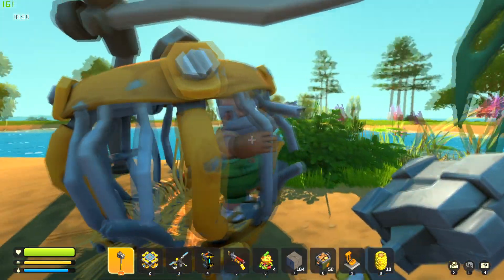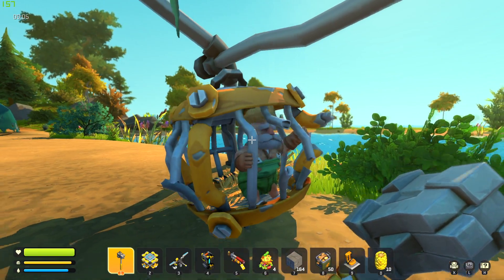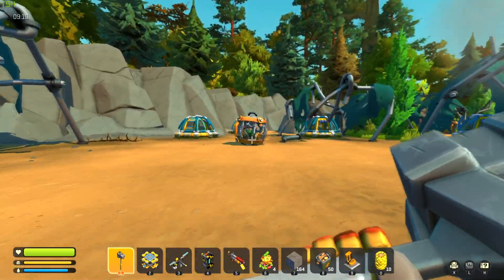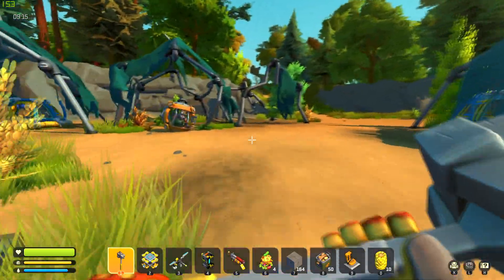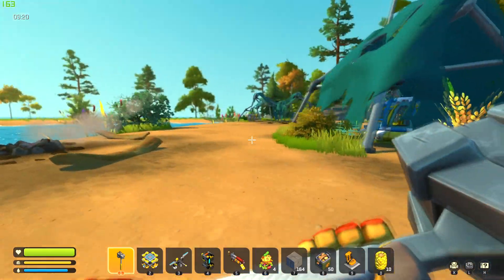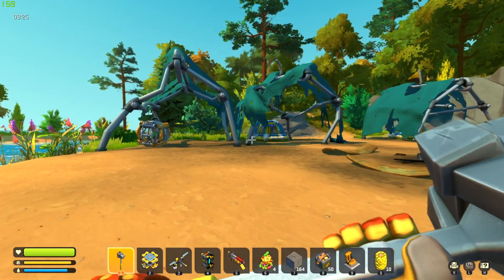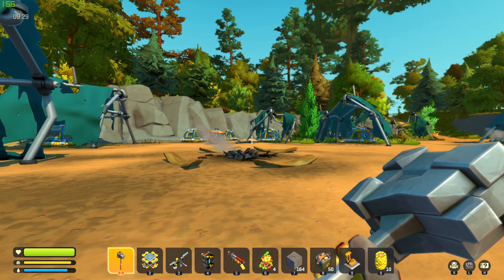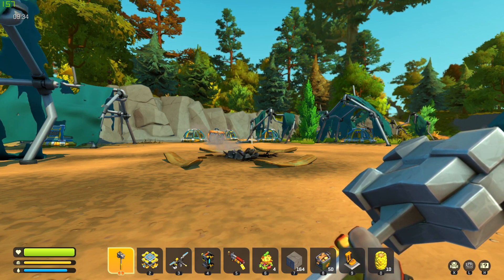I found one of these guys — a caged farmer. But it wasn't just because I found one. I actually found this guy before, and then I found him, and him, and him. I found a camp with three of these guys, and this area is so far away from the repair shop that it took at least half an in-game day to get here. It's really far away.